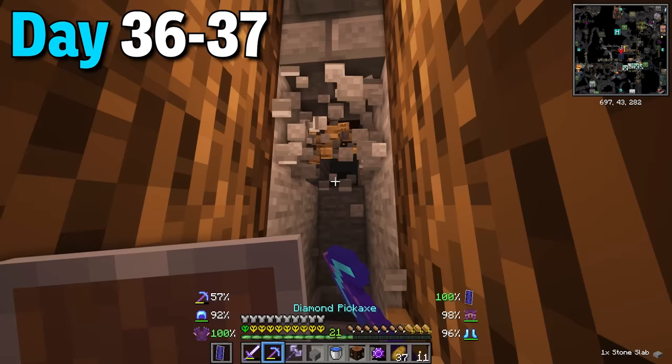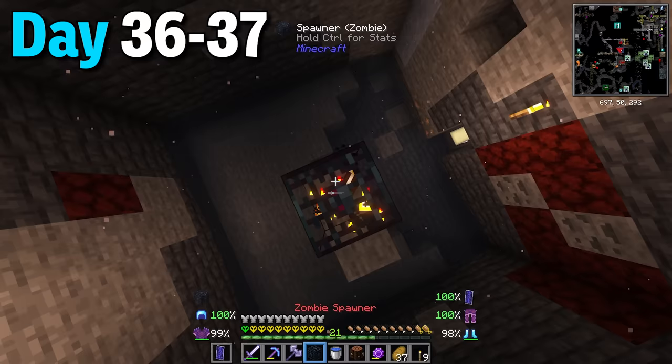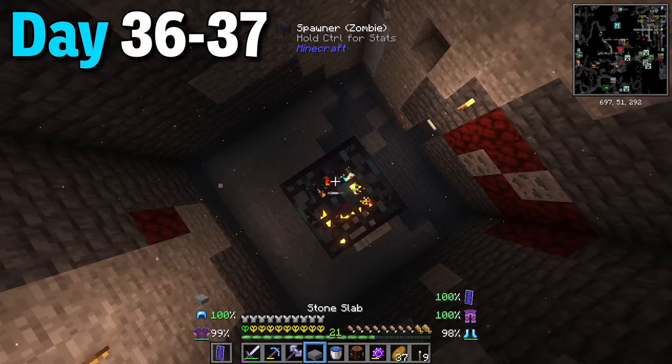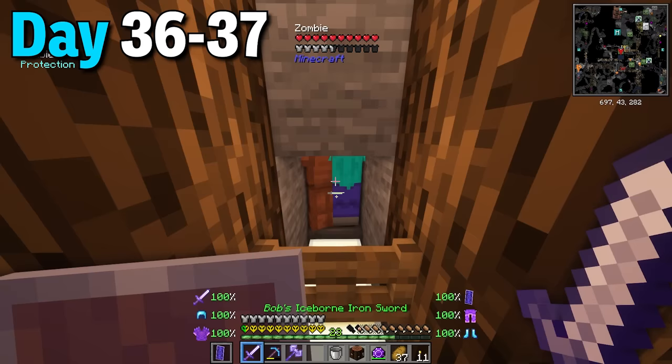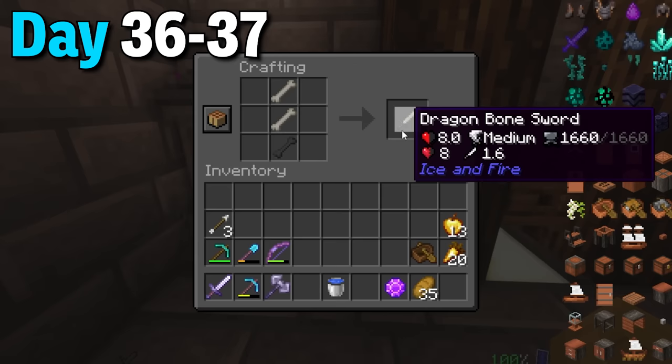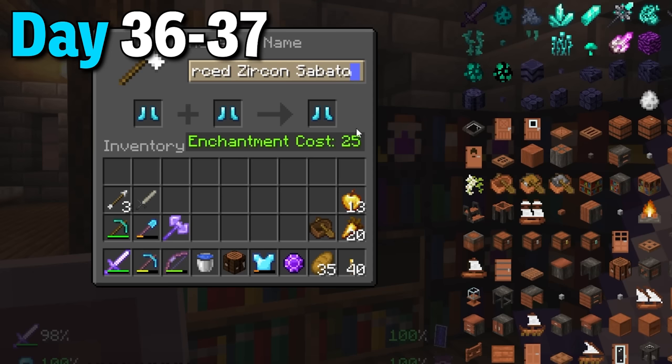Since I'd also picked up an enderman spawn egg I had the idea of making an enderman spawner, but obviously it wouldn't work in this cave with water down there. Instead I doubled up the zombie spawner to increase the rate and boy did it work - there were now more zombies flooding through. While grinding these mobs out I had a wither bone which I used to make a dragon bone sword. I then got up to level 32 and combined two of my boots together.